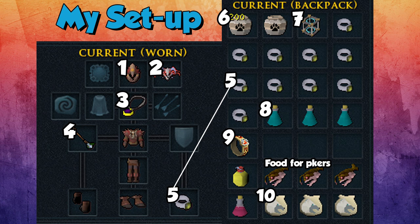Take hunter urns and an urn enhancer — remember you're going into the wilderness, so you may not want too many. You use about 80 urns an hour, so just take 80. Number eight is extreme hunter potions, number nine is a ring of kinship to teleport close to the charming moths, and I have food for PKers — one brew and a couple of rocktails. Number ten is an arctic bear, which boosts hunter gains, plus a super restore for prayer or summoning points renewal.